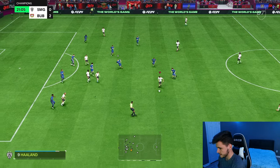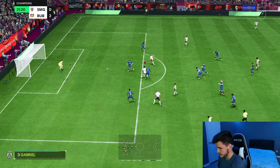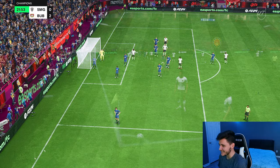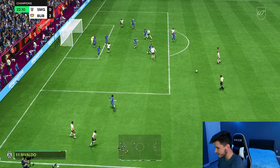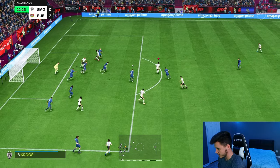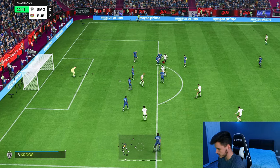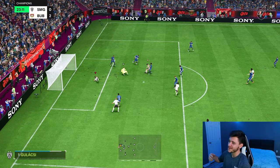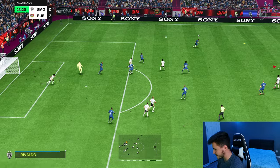A little touch right there — four-star weak foot. The finishing is going to be a bit of a problem. Corner in the 23rd minute. He's on the edge of the box, so we're going to go ahead and give it to him. Decent dribbling, good close control — Diata tried to go around the goalkeeper but it was a bit of a loose touch. Unlucky. Offside.